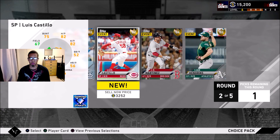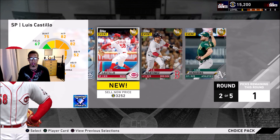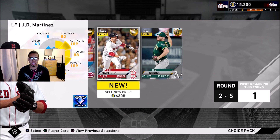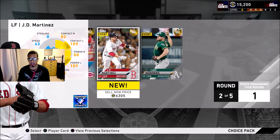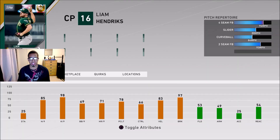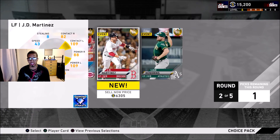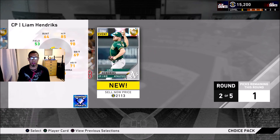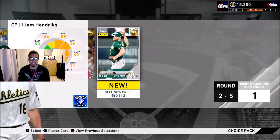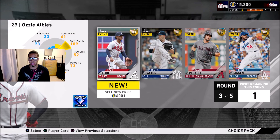Next up we have Luis Castillo. I believe Luis Castillo 100 percent has a great opportunity of going diamond. JD Martinez is a little slim since he's a DH and won't be fielding much. And then Liam Hendricks also has a great opportunity of going diamond. It's more important for me to get someone like Luis Castillo as a starter, but from a competitive standpoint, Liam Hendricks is probably going to be one of the best relievers I have right now. So we're going with Liam Hendricks.